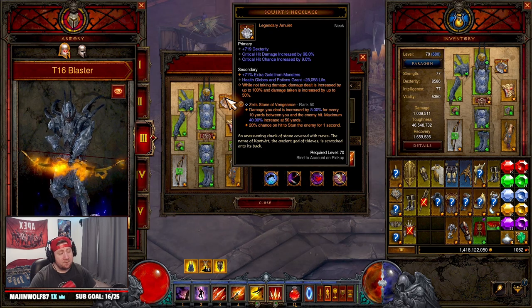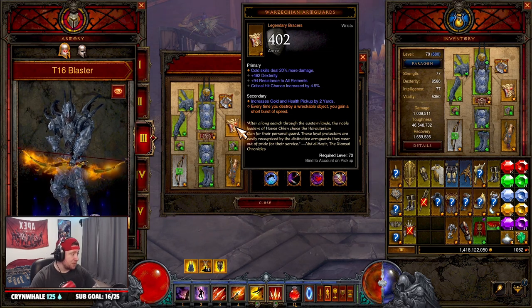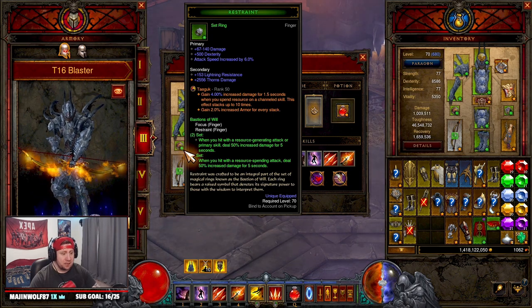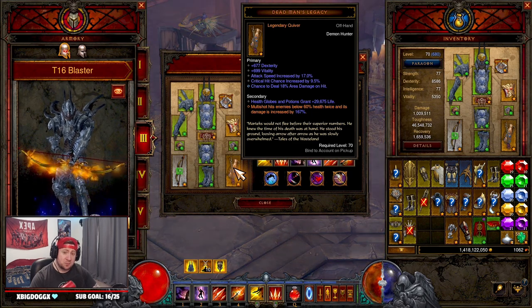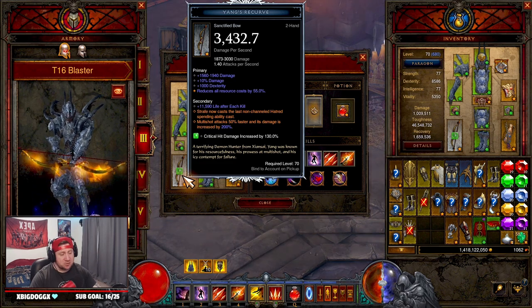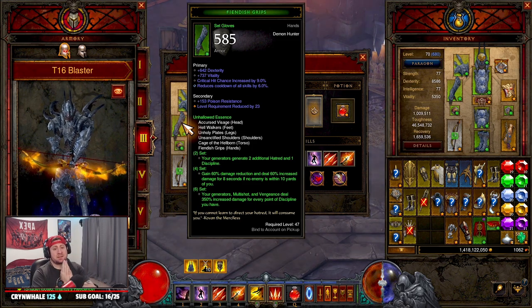For the amulet: Fire Skills, Crit Chance, Crit Damage. Bracers/Armguards: Fire Skills, Dex, Vitality, Crit Chance. Rings: Crit Chance, Crit Damage, and Dex or Cooldown — same stats on both, or Fire Skill if you're not using Focus and Restraint. Dead Man's Legacy: Dex, Attack Speed, Crit Chance, Cooldown, and increased Multi-Shot damage. For the sanctified Yang's Recurve, the stats should be perfect — but if you want to re-roll, go for Fire Damage. That covers all stat priorities using my D3 planner cheat sheet.